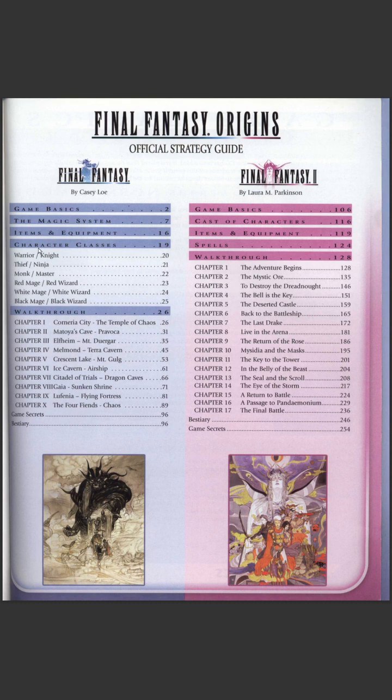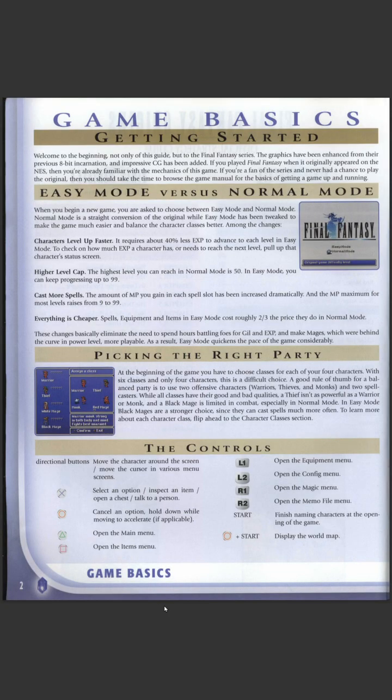They go through the basics, then some mechanics, then the walkthrough of how you go through the story. Final Fantasy One introduced Easy Mode — when you begin a new game you have to choose between Easy Mode and Normal Mode. Normal Mode is a straight conversion of the original.